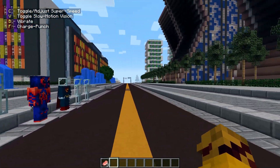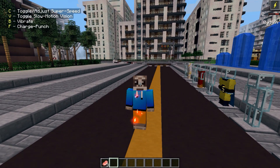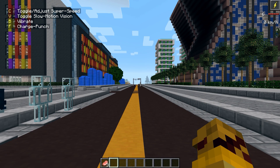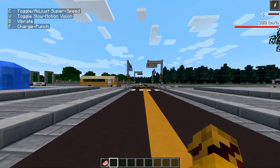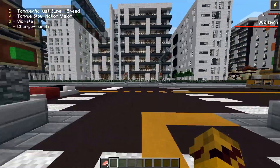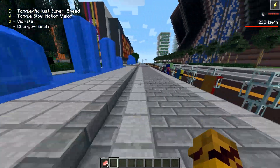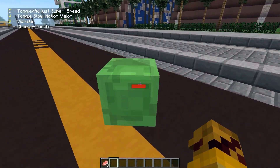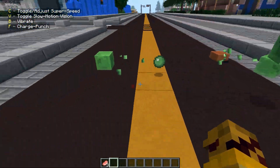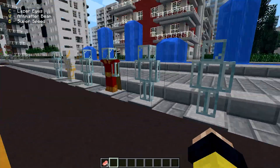Next up we have Reverse Flash — unfortunately no skin, but it looks like this. We've got red lightning, speed level six just like Godspeed. The sound effect is just beautiful. 300 kilometers per hour, and literally the same powers as Godspeed — we have the charge punch too. With the red lightning animation slamming into enemies, that looks crazy. Reverse Flash is my favorite speedster here.